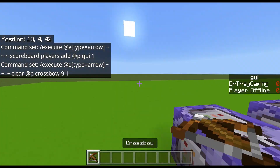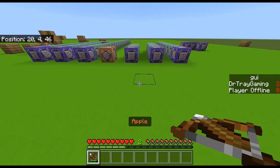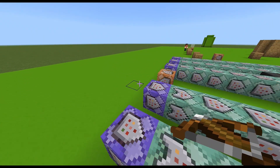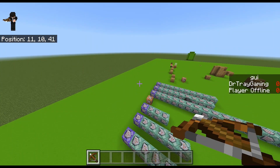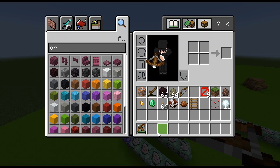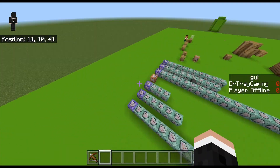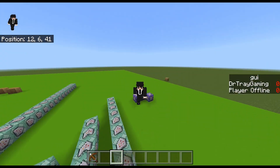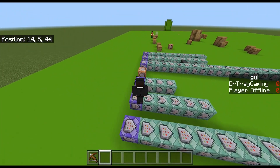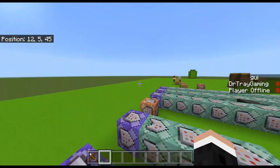It will only affect the nearest player from the arrow — basically the person who shot it. A huge thing to know when making this GUI: this is the issue I was referring to. As you can see, the durability does not change on the crossbow — I give myself a durability-nine crossbow every single time. The command will constantly clear any of these items. So if you have like 10 items that all use the same command in your inventory, interacting with any one of them will make the commands think you're interacting with every single one. I do have a solution at the end of the video.